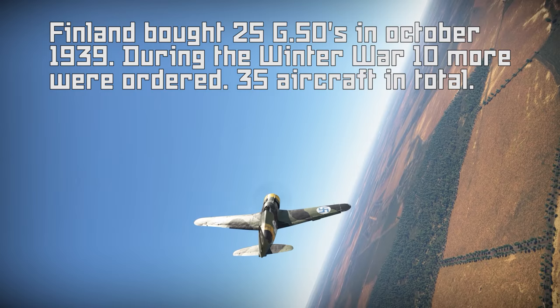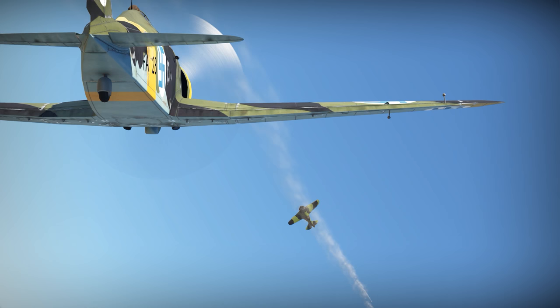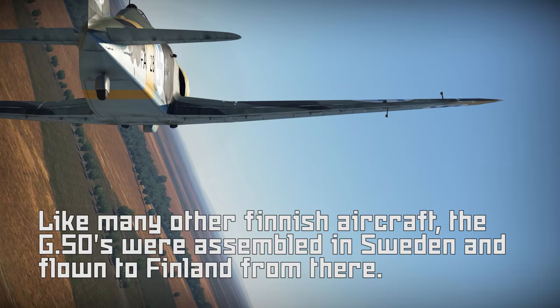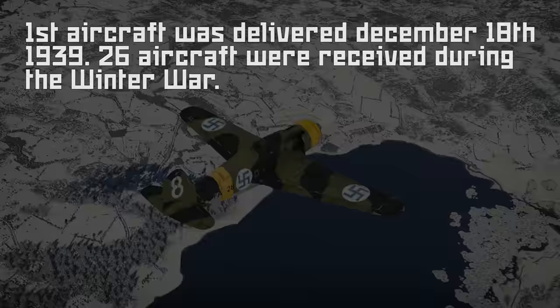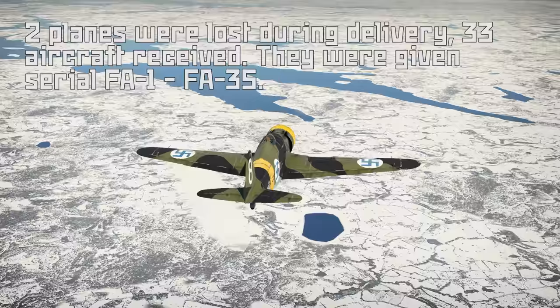During the Winter War, 10 more G50s were bought. The Italian Air Force did not have enough fighters itself, so the Finnish aircraft had to be sourced from many different places — some straight from the factory, some from repair depots, and some taken from Italian units that were very unhappy with the decision. This meant the Finns received differing sub-variants, making maintenance difficult. Germany did not allow weapons destined for Finland to travel through its territory, so the G50s arrived in parts to Sweden, where they were assembled and flown to Finland. Italian and Hungarian pilots helped deliver the planes, with the first arriving on December 18th, 1939 and the last in June 1940. Two G50s were lost along the way, bringing the total to 33 aircraft, given Finnish serial numbers FA-1 to FA-35.